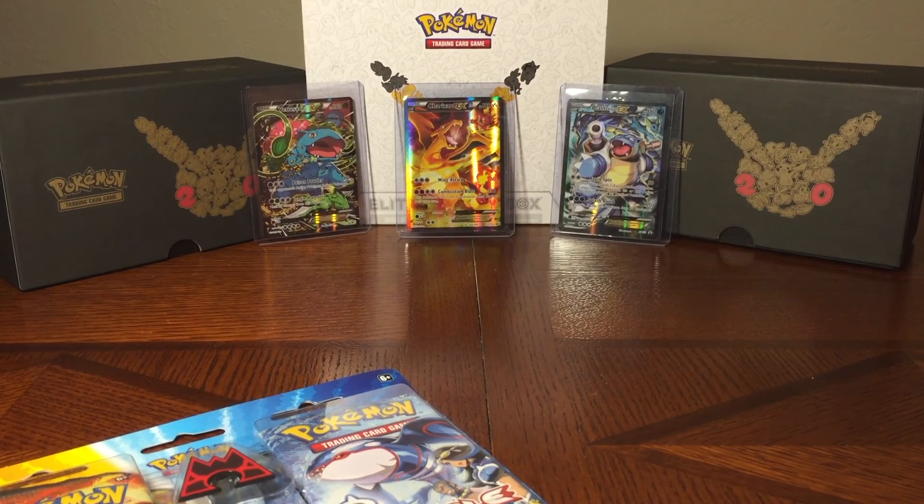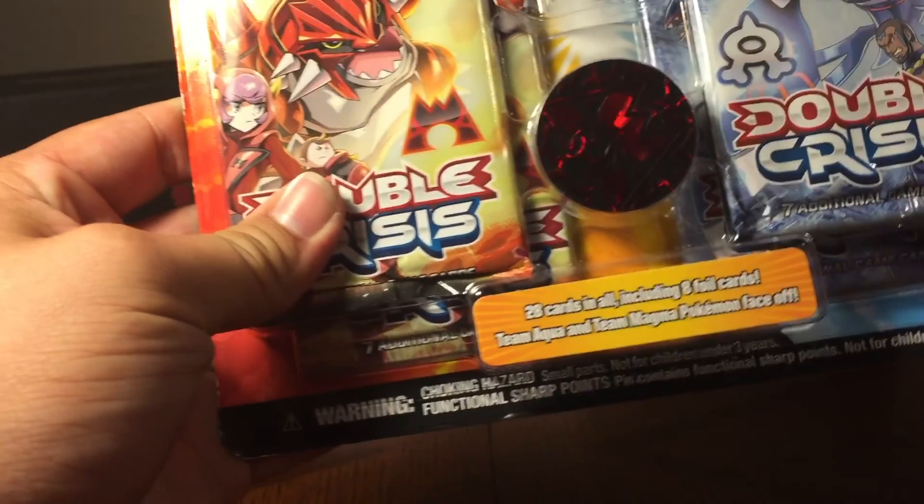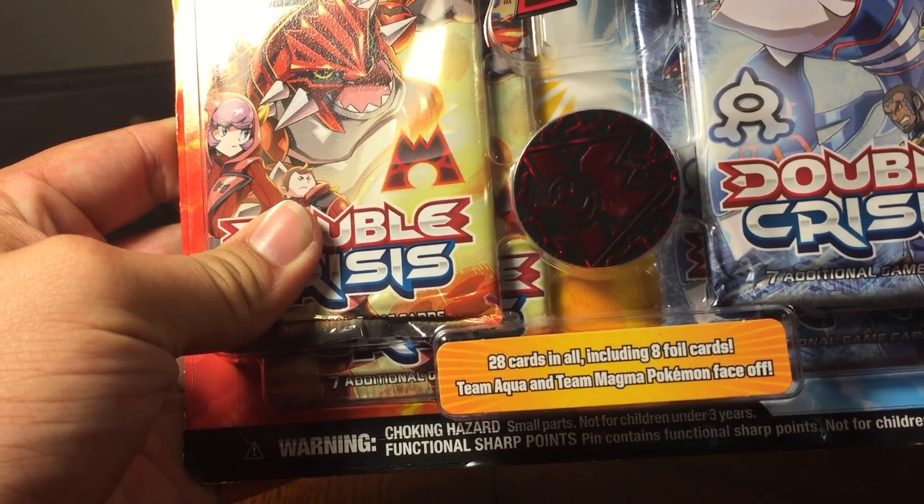We're going to go with Breakpoint first, and then we'll get into that Double Crisis. Those are only seven cards each, guys — very awkward, actually. Let me just pull that up real quick. Right here it says 28 cards in all, including eight foil cards.